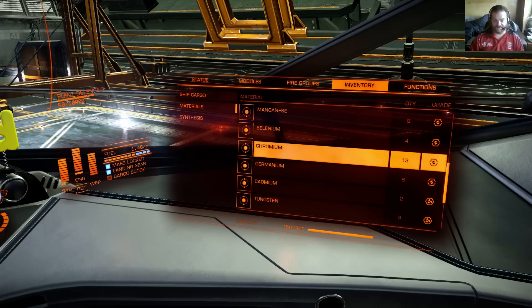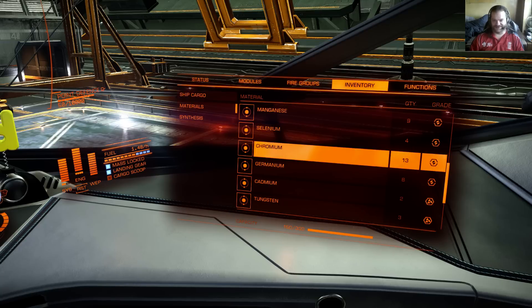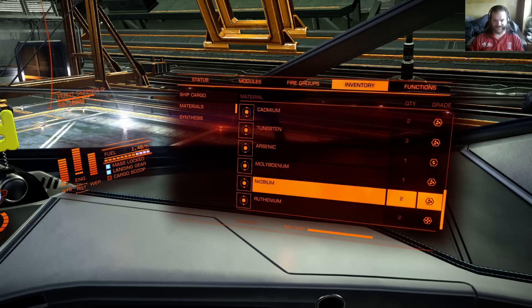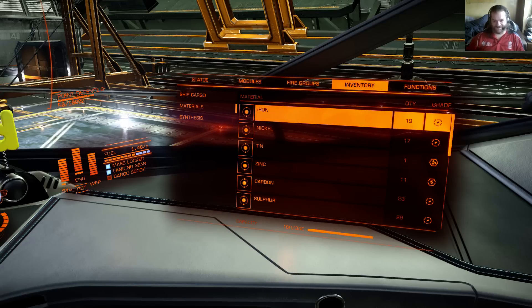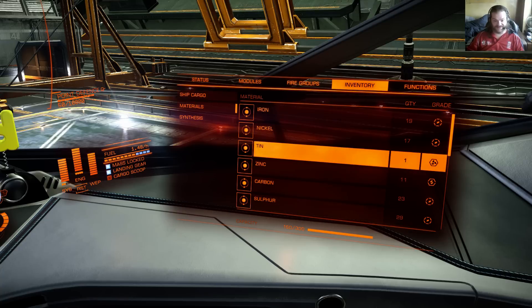Chromium I finally got too - hadn't found any of that either, and again this was while I was in H&R. Now I've got 13 of it. Iron is a very common element - I'm forever finding that stuff. There are a lot of materials now that I just don't bother picking up: I don't pick up any more iron or nickel since I've got plenty of those, and carbon, sulfur, phosphorus, and zinc I don't bother with either - I've got 11 zinc, that's plenty.